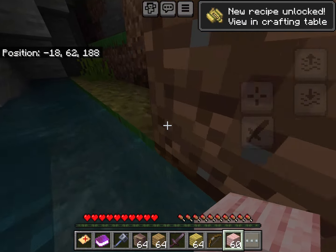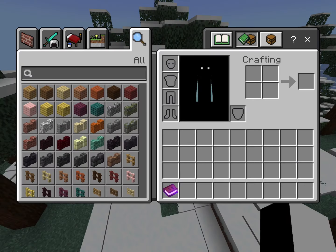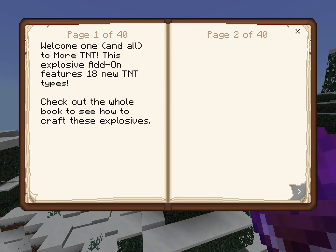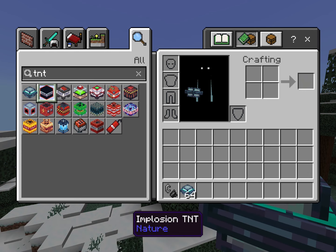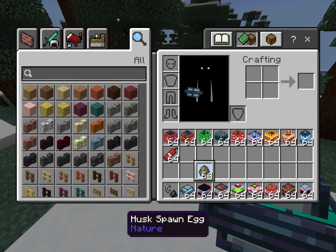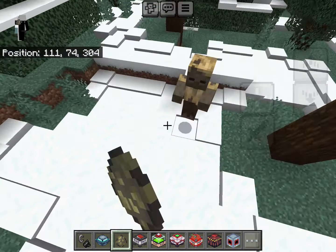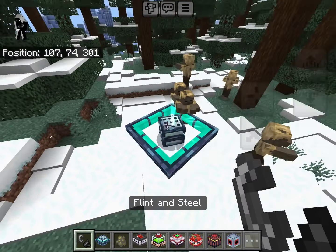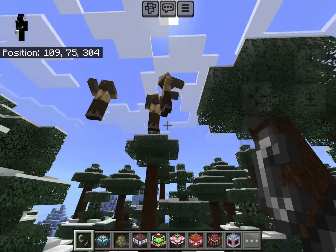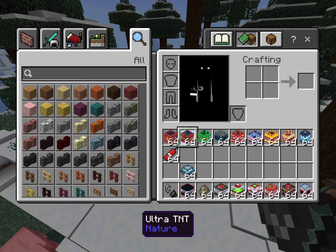The next mod is the TNT Mod. It's one of my favorites — it actually features 18 different types of TNT. First up is the Gravity TNT. I like to test these with what I call an experiment using a bunch of horse spawn eggs. We place the TNT and see what happens — it puts them on levitation and they take full damage. It just gives them levitation four, so it's not that good compared to the other TNTs like the Ultra TNT.